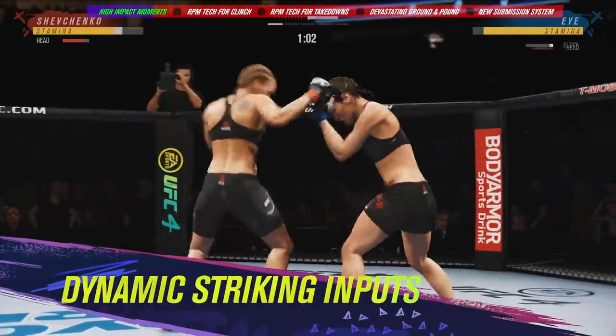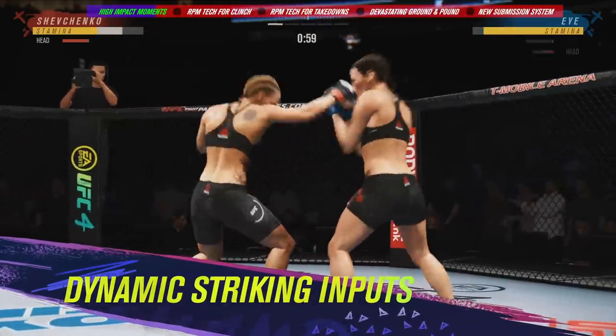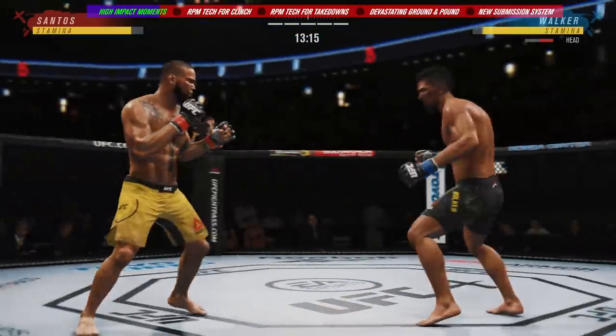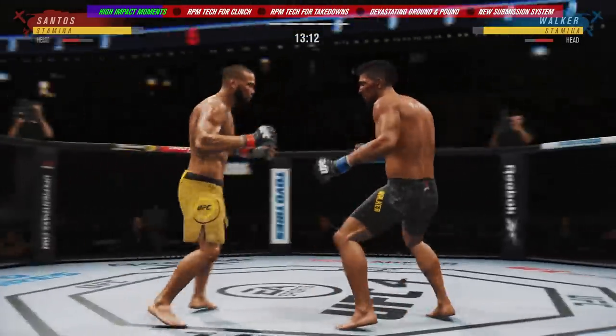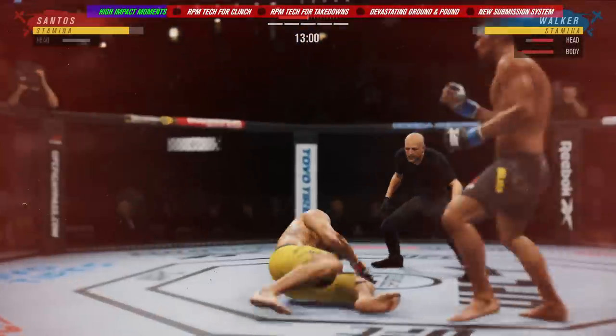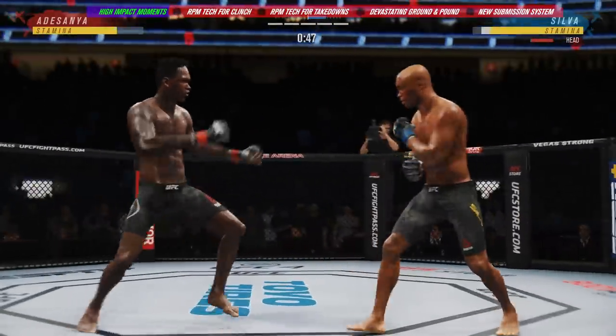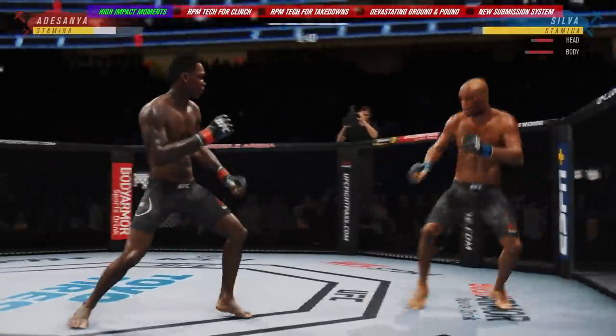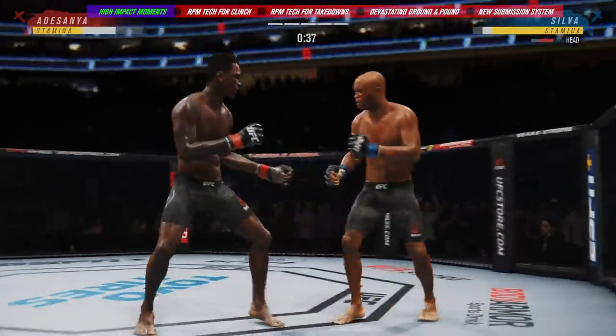An updated control scheme introduces dynamic striking inputs to give you better control over advanced strikes and combinations. This new mechanic makes it easier to throw advanced strikes by requiring fewer simultaneous button inputs. It's as simple as choosing between a button tap to perform faster, basic strikes, or a button hold for flashier, more damaging blows, giving you better access to your fighter's entire striking arsenal.